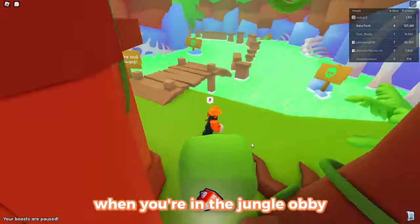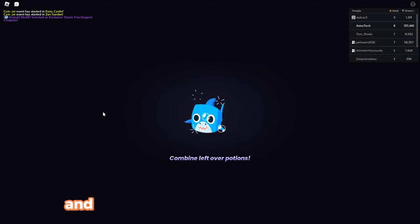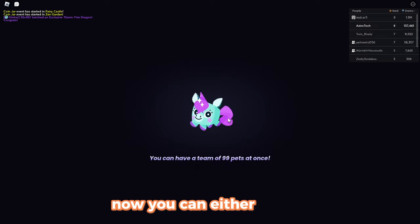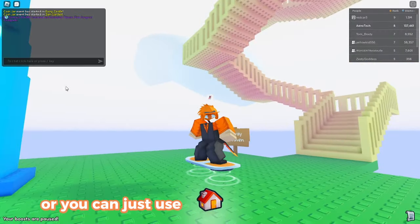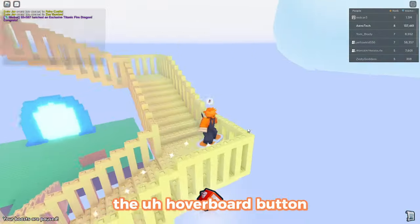When you're in the Jungle Obby, you can jump into the acid, press the home button, and you'll be falling and then you'll die. Now, you can either time it so you can get the hoverboard, or you can just use an auto-clicker spamming the hoverboard button.